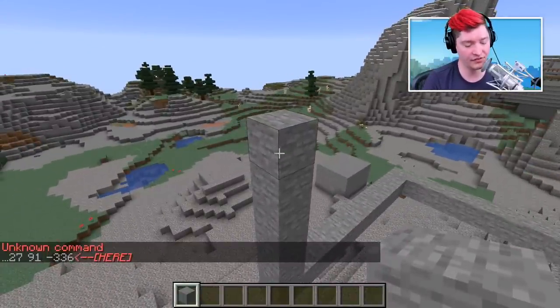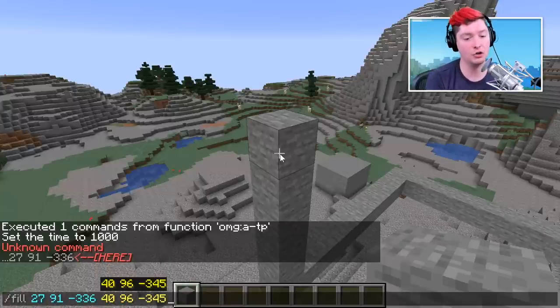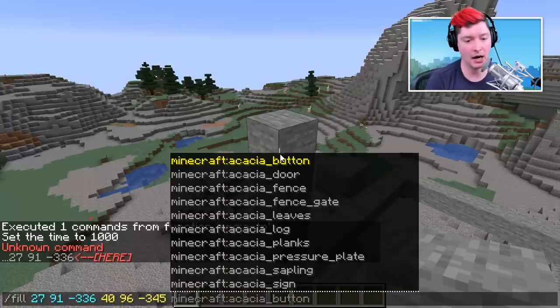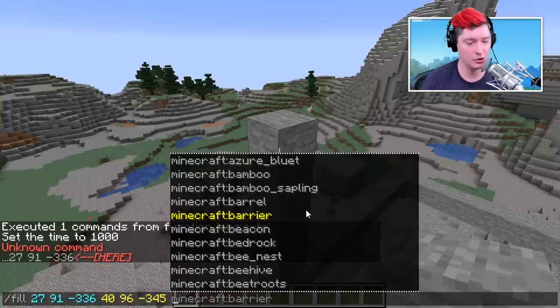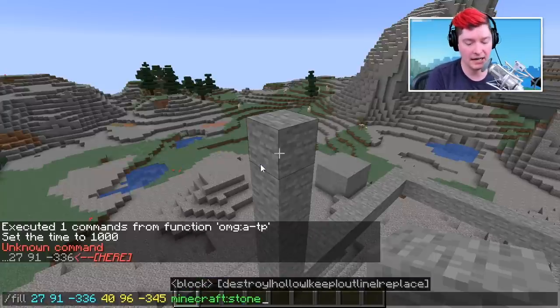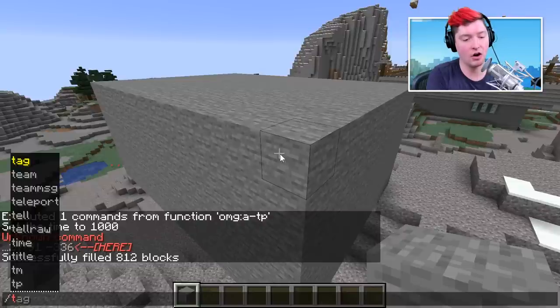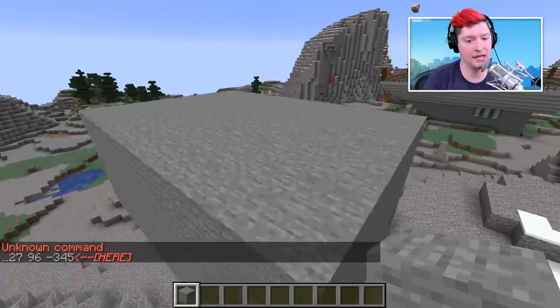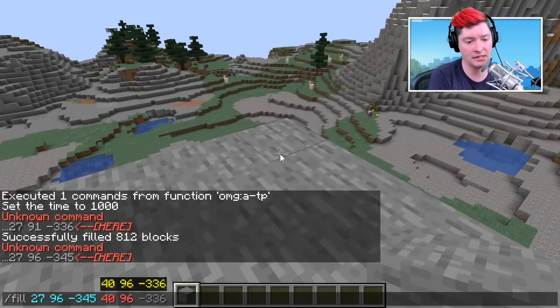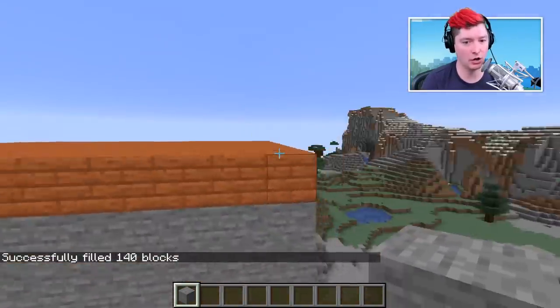For the second coordinate, I don't have it yet, so I hit enter and the command fails — but if I open chat and press the up arrow, it fills in my last command even if it failed. I move to the next portion: the second fill location. You get a list of all blocks you can build with. I'll choose stone and hit enter — it has now filled everything in. For a flat plane, just make sure both corners are on the same layer.